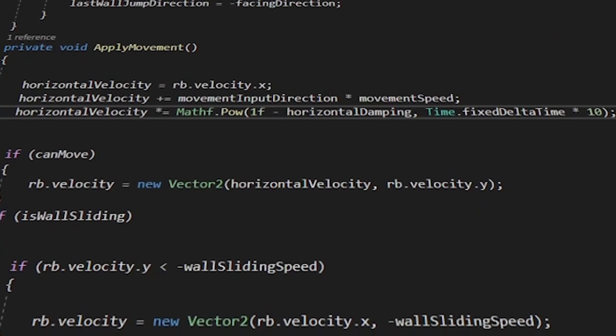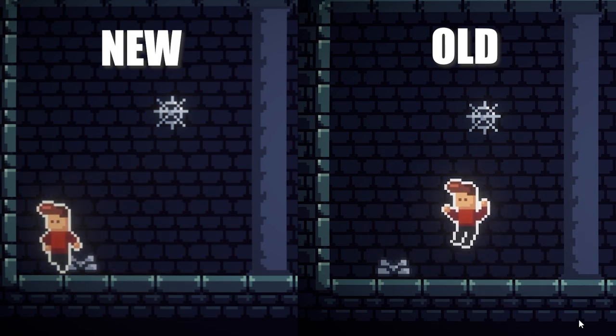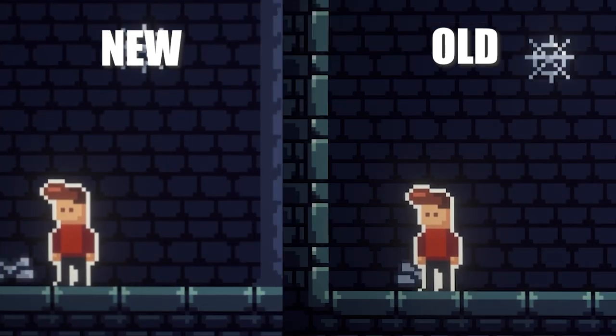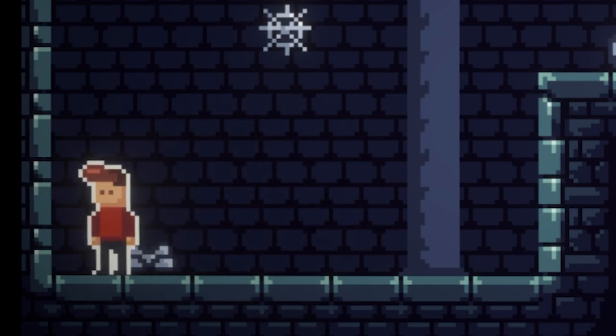To fix it I added a damping function, and now the character accelerates and decelerates when you are moving. This surprisingly enough makes it feel like you have more control. The reason is that you can move in very small steps when you just tap in one direction, and turning is also more precise since it doesn't happen immediately.